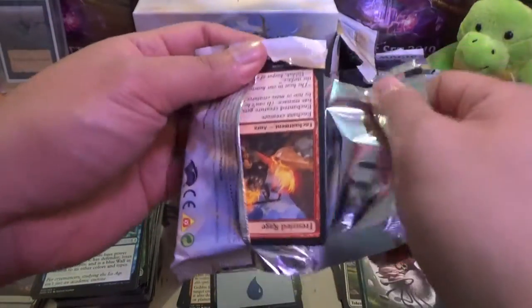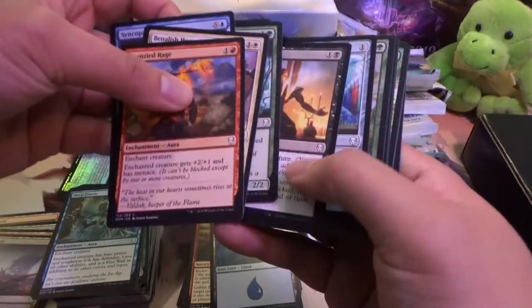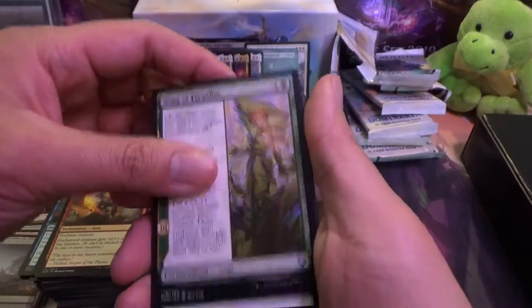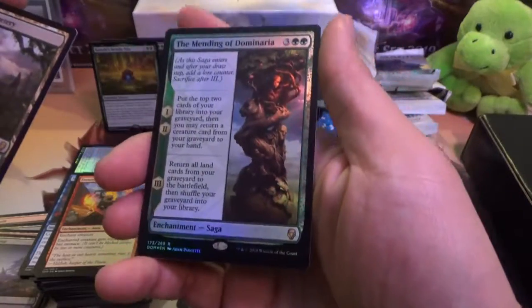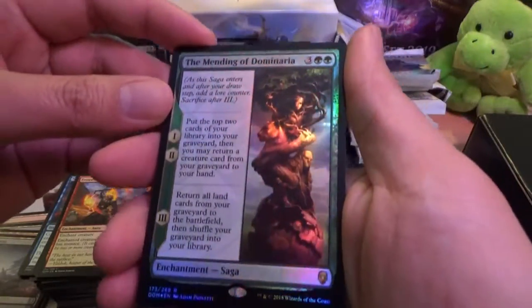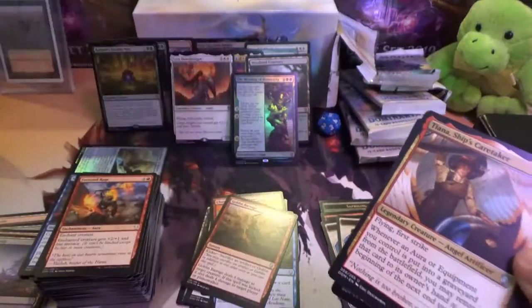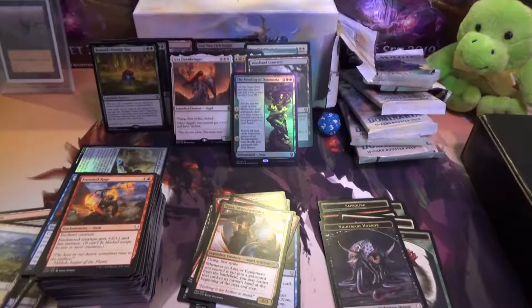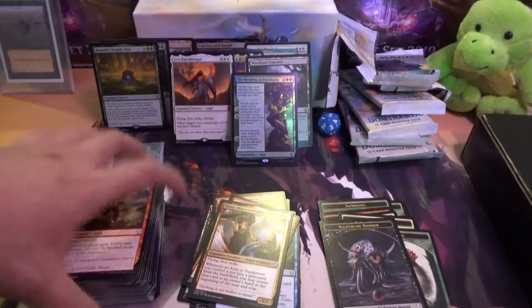Alright, last pack. Kind of a holo again. Song of Freelise, Sorcerer's Wand, and yes — another dual land. With a foil rare — The Mending of Dominaria. Swamp, Forest, and a rare Saga foil: Mending of Dominaria. Very cool. There you have it, guys. Thanks for tuning in to my first opening. If you want to support this new channel, definitely like and subscribe. I'll catch you guys next time. Thanks, bye.